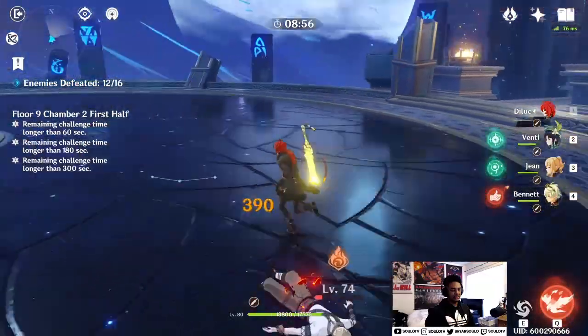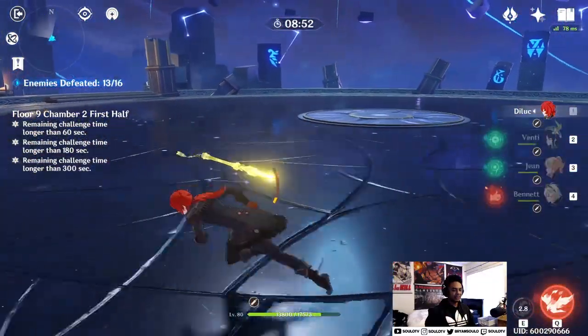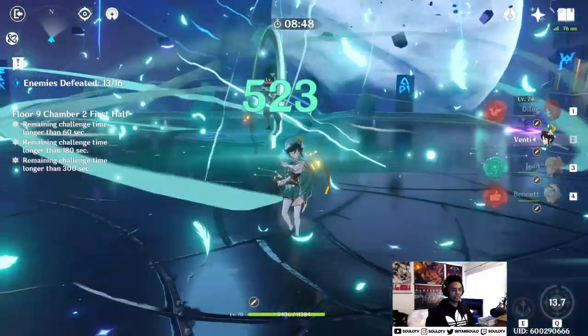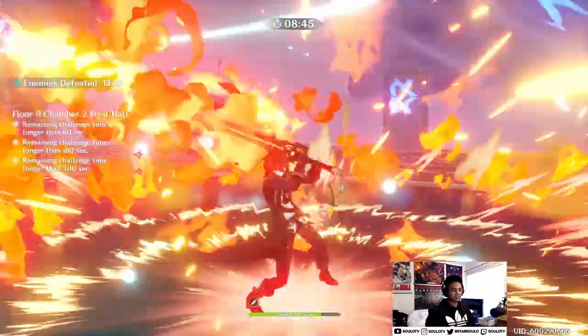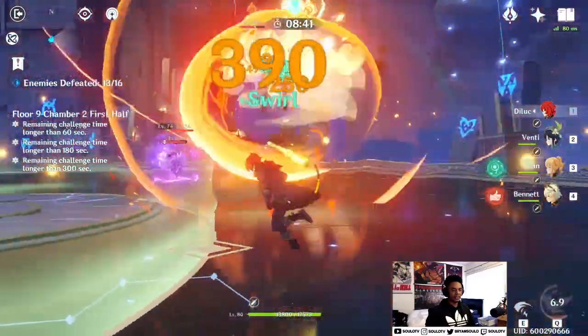For Venti players: stand on one side and you can probably hit all of them. You just want to kill the two ranged units, then the mage comes to you.